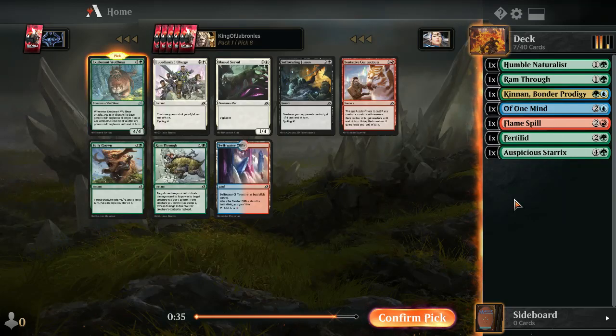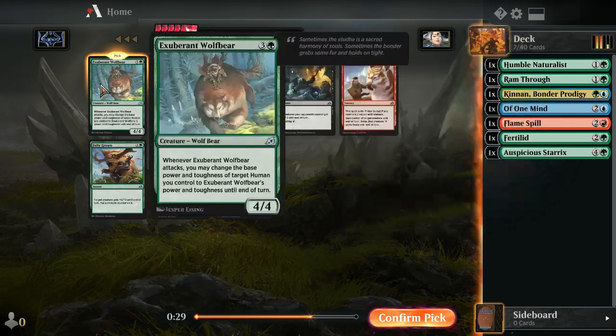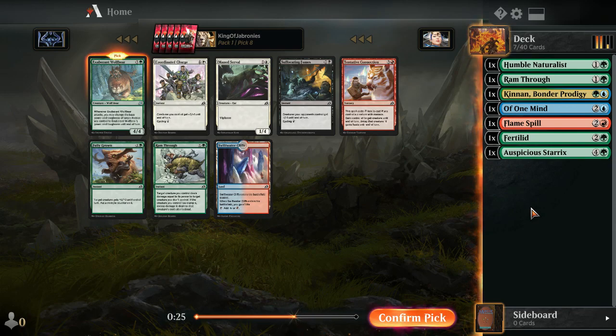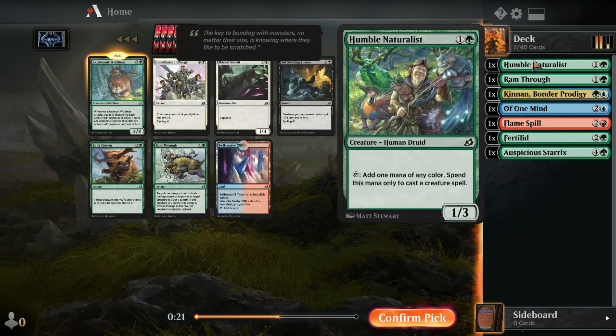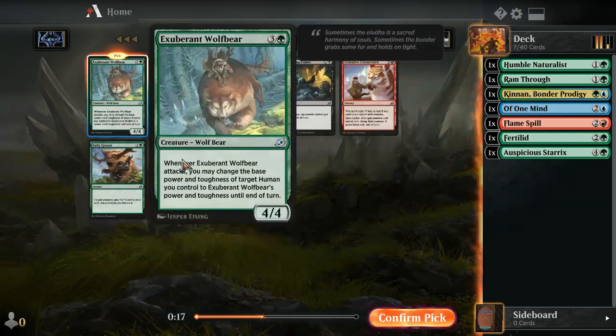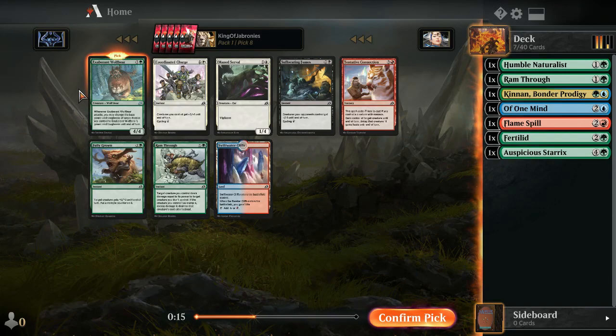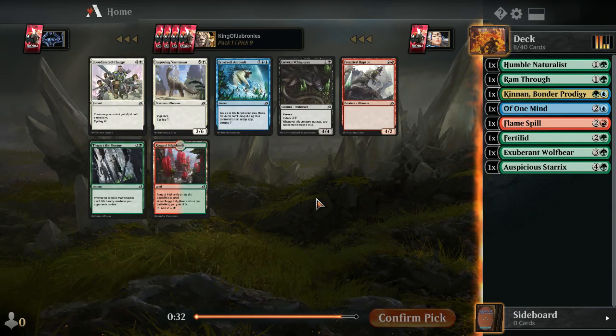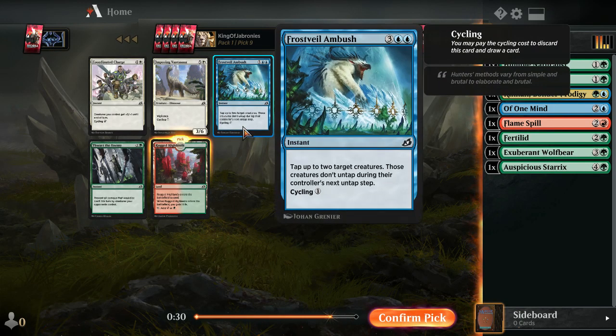Of One Mind going late is a promising signal. With both Humble Naturalist and Kinnan it should be pretty strong since it can be cast for one mana. Exuberant Wolf Bear versus Ram Through — it has to be the Wolf Bear here given that we have Humble Naturalist and Kinnan. Ram Through would be a distant second; the Wolf Bear has so much synergy and upside in our deck.